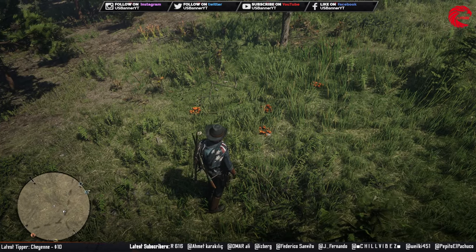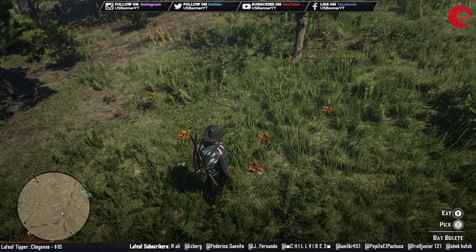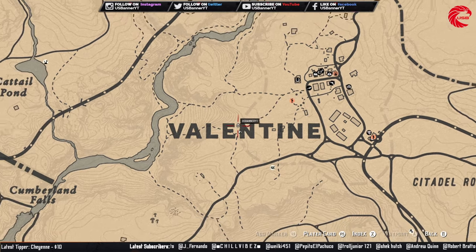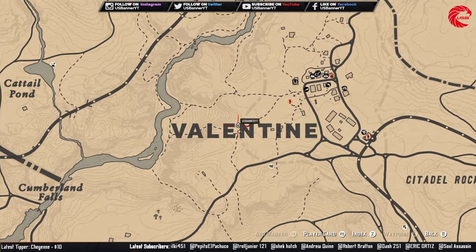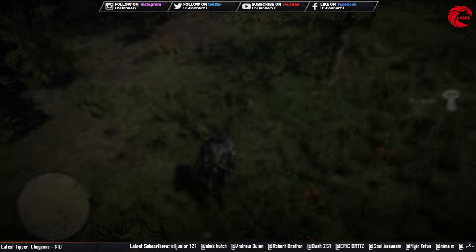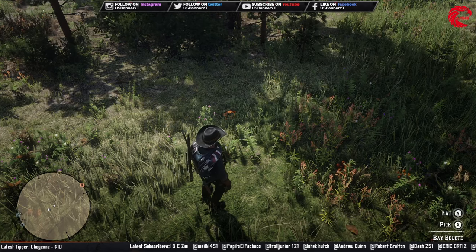Here is another 4 Bay Bullets in Red Dead Online. Let me show you guys where I am currently standing. This is the location between the E and L of the Valentine text on the map. You can find 4 Bay Bullets in this location.